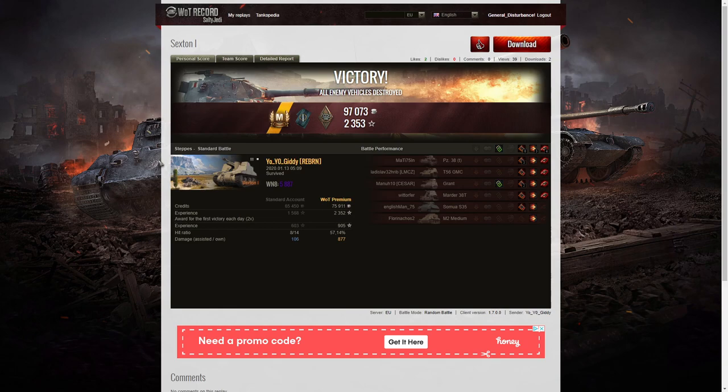So that was a very good game in the Sexton 1. It shows that some of the players who received them over Christmas in the loot boxes are now putting them to good use. This game took place on the 13th of January, and you can see that in the few weeks that Yo-Yo Giddy's had this she's now managed to ace it and has a decent crew in it, which means from now on she should be getting very good results and using it as a training vehicle.